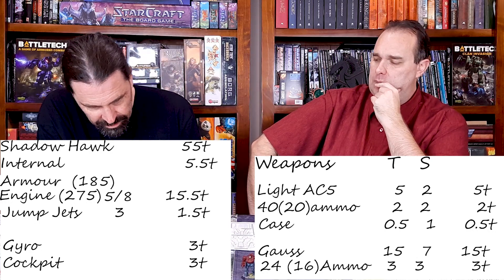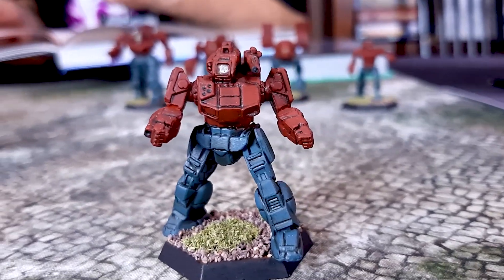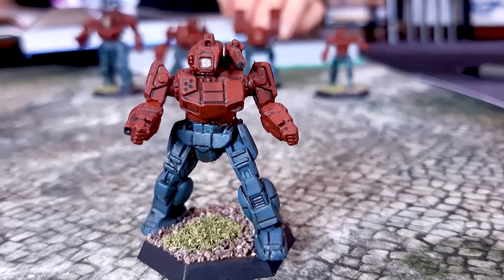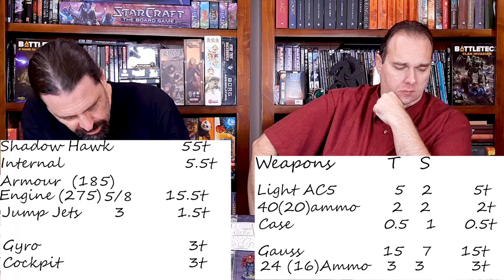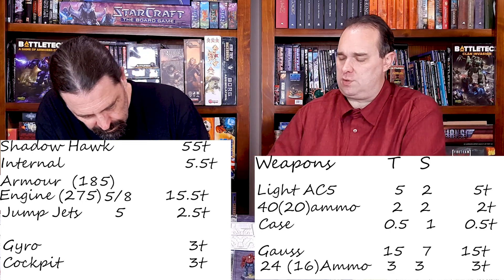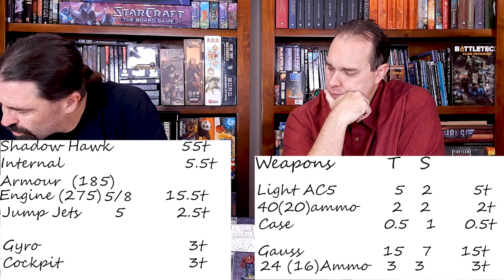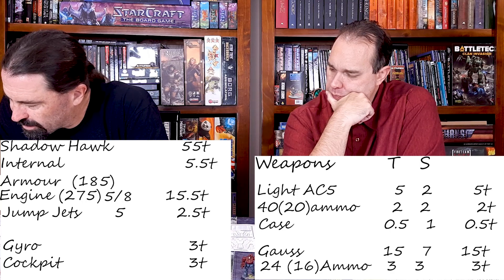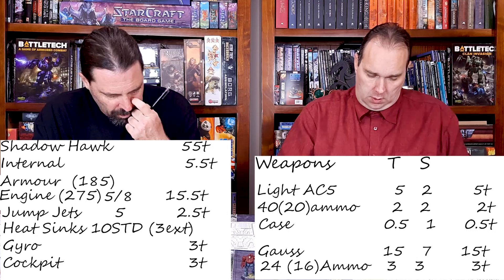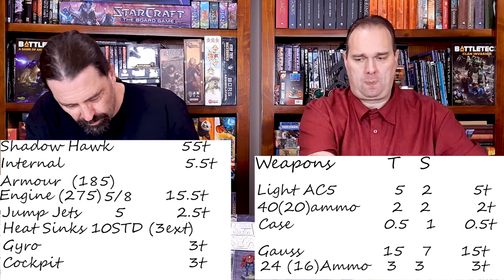We should have space for it all. Seven heat sinks will be in the engine internally, so three external — no tonnage for that. The Light AC5 is only one heat and the Gauss rifle is only one heat, so I don't think I'll bother with double heat sinks. We'll just do standard heat sinks — 10 standard, seven in the engine, three external.